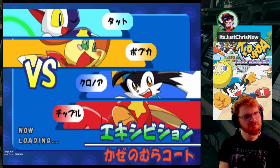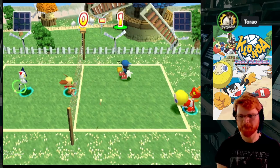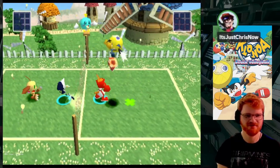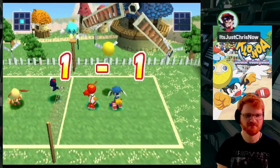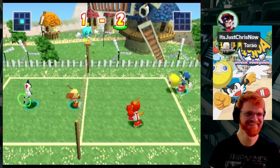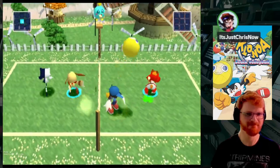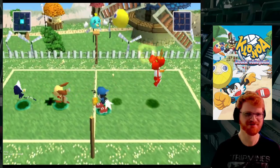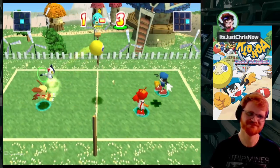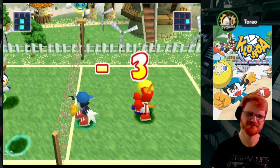If it touches the ground it's a point. There are supers - just wait until we happen to do them. I think it's triangle to do supers. Triangle makes me fall down and taunt. Oh it's taunting - that's important. Circle is super of some kind - there are two taunt buttons if I'm not mistaken. I'm gonna have to look up controls for this, but not right now. I don't know what R1 does.